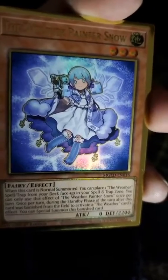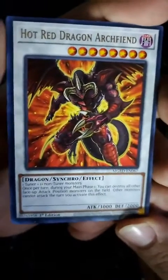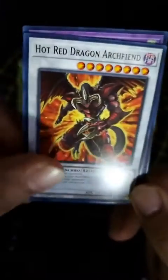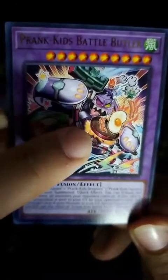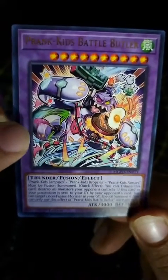Is this anything? Nah, don't look like it. Not exactly the cute anime girl we're looking for. Hot Red Dragon Archfiend. Not only is he red but he's hot red, you know? Gotta make that distinction. Prank Kids Battle Butler. Kind of having a hard time understanding what's going on in this picture — I see a face, I see like breakfast in a pan. Pack one done. Nothing too big.